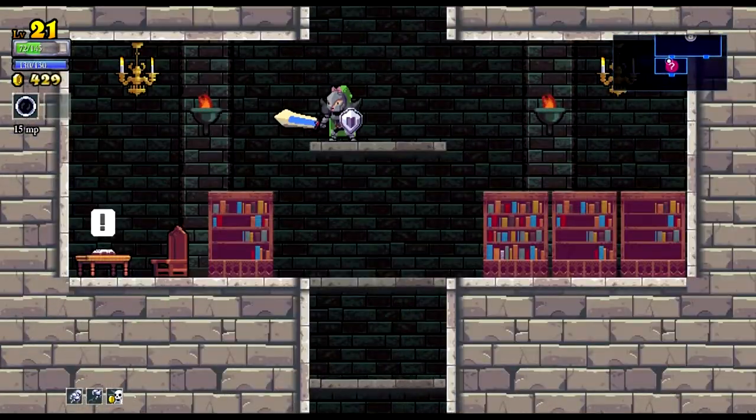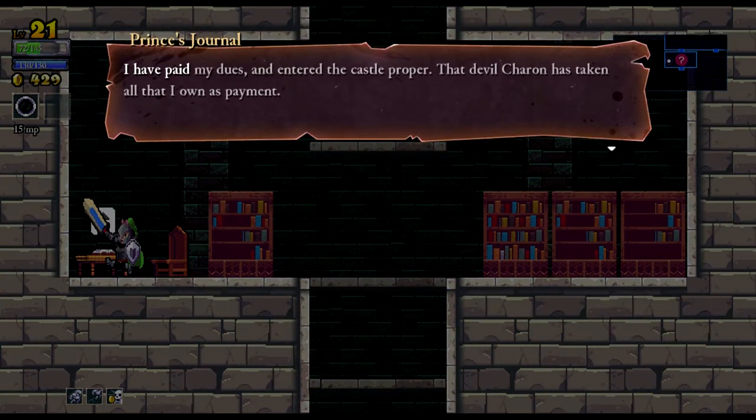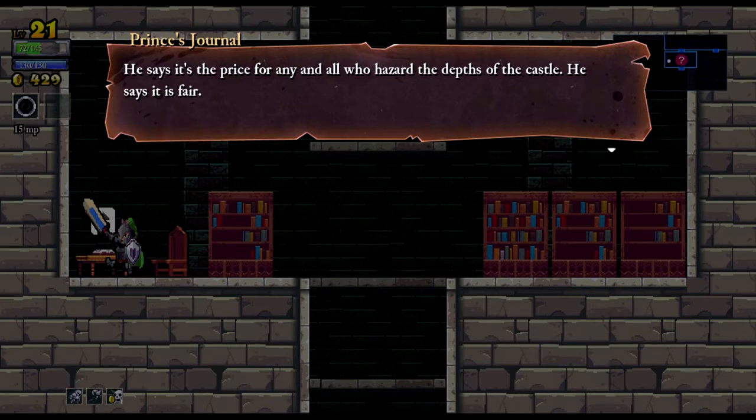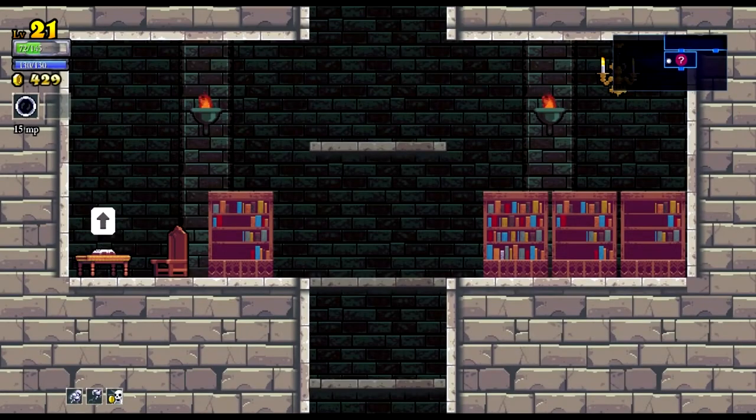Another journal entry. Journal entry three: I've paid my dues and entered the castle proper. That devil Charon has taken all that I own as payment. He has even pilfered my private coffers, leaving my wife and children with nothing. He says it's the price for any and all who hazard the debt to the castle — he says it's fair. It is fair because all who have entered, none have returned. But I will change that. I will be victorious. There is no greater swordsman than I, even amongst my siblings.